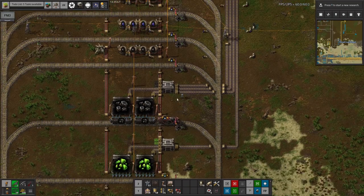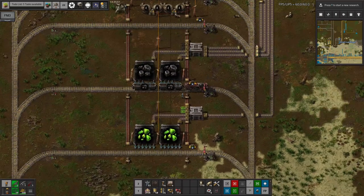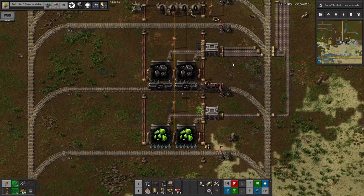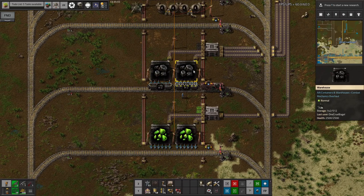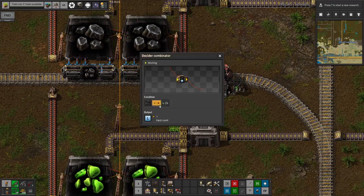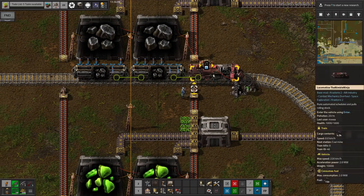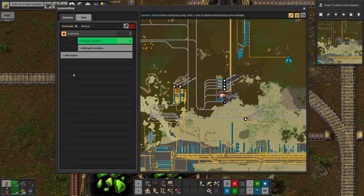I've done basically the same thing with the coal and uranium as well — these are being fed out of the sorting warehouse and then fed down into these warehouses here. When there's more than 4,000 in the warehouses, you can summon a train. There is a train sat here ready and it's been loaded up, but there's nowhere for it to go yet because we don't have anywhere that actually needs coal.